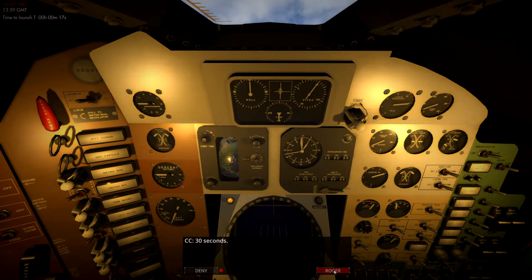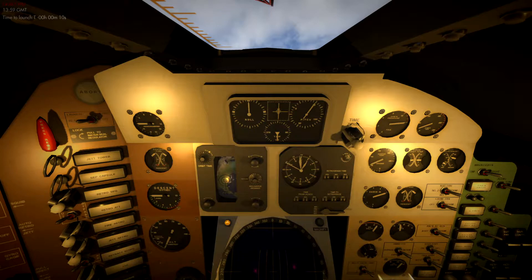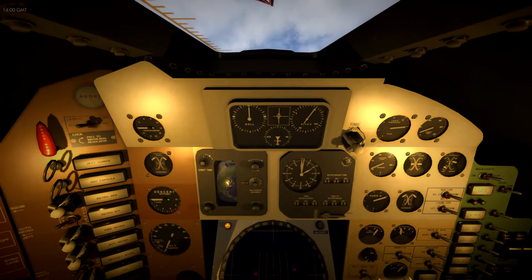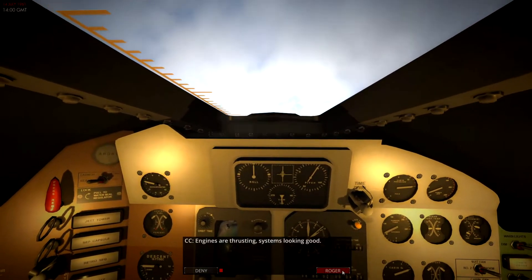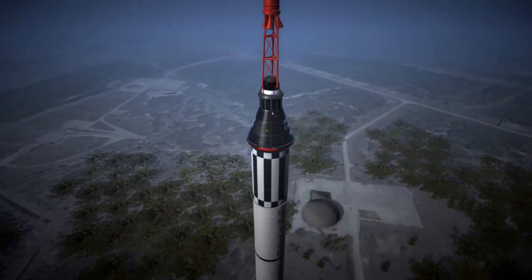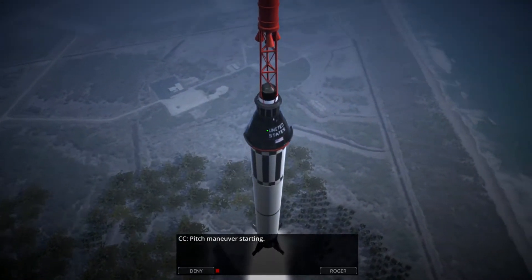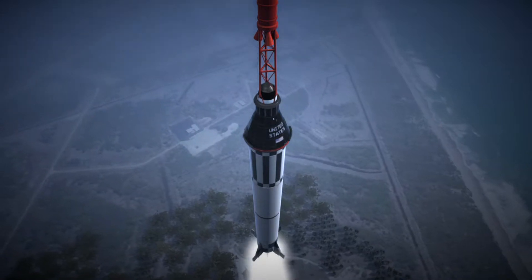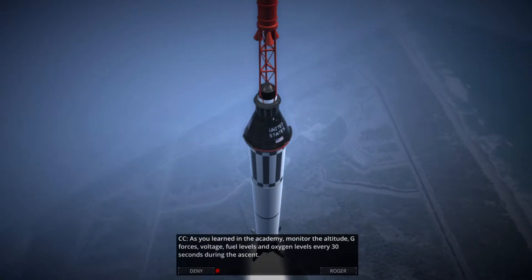Launch control is definitely set to ready. Here we are, 10 seconds until we launch to space. All right, that's it — we are off! During ascent all you really have to do is keep an eye on things. You can see the pitch maneuver is starting to get us out of the Earth's atmosphere.